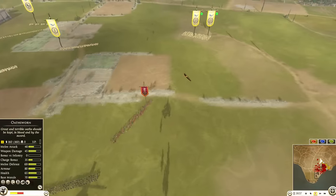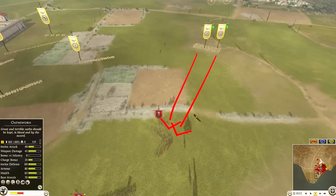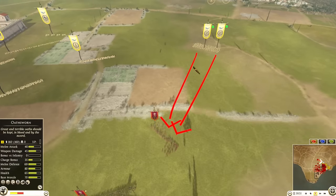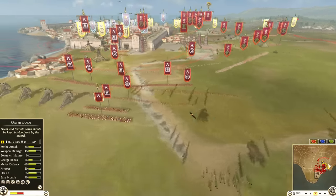Over here I use the sneaky stalk tactic with the archers. It is so fun because the enemy doesn't know what's happening and suddenly they're getting shot in the non-shield side. Overall it's just a terrifying thought to have hidden archers in your back lines ready to shoot anything.